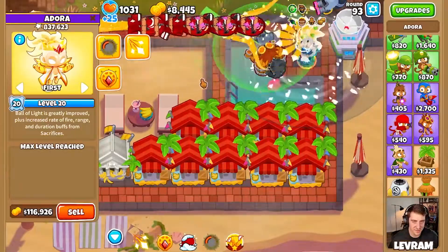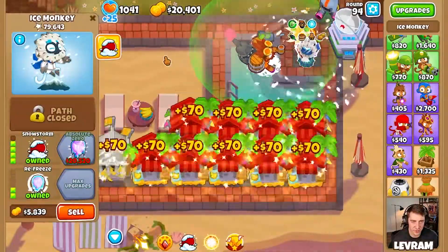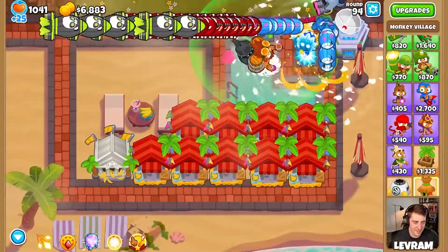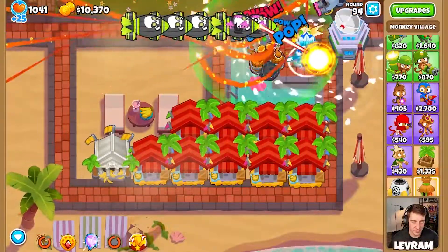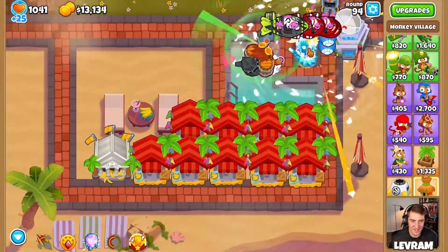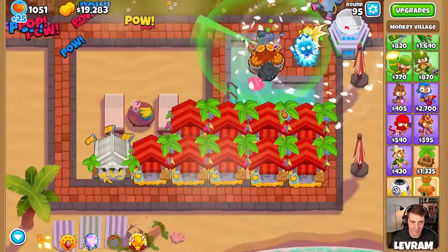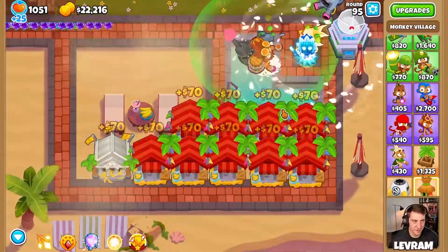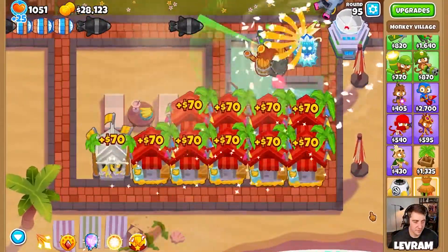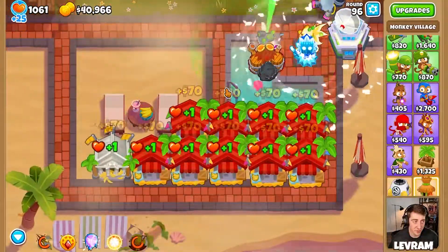How many pops do we have on Adora? Almost a million - that number should skyrocket very soon. Let's get our absolute zero here - we're starting to max out our towers now. Look at that spaghetti damage - I told you, once you get the homeland defense with maxed out Adora it's incredible. We're almost at the point where our next upgrade might be our engineer. She rips through those purple balloons. Here are the DDTs - use our spaghetti combo, it instantly wipes the whole screen.